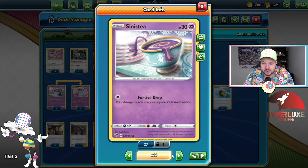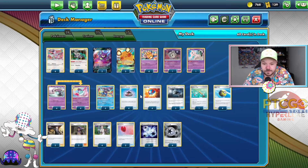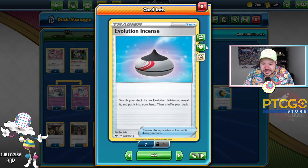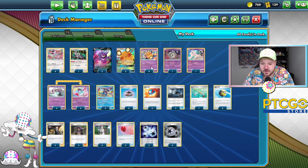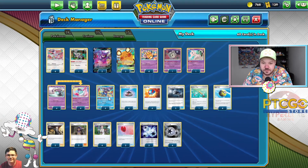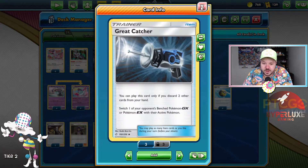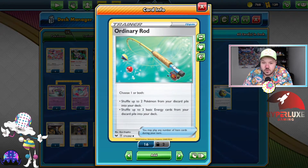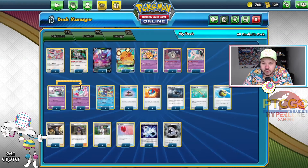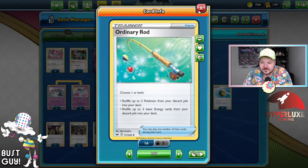Sinistea is here to evolve into Poltergeist. Poltergeist is here to do Mad Party, but T-Break is also a consistency crutch. Evolution Incense searches out some of these Pokémon. Great Balls and Quick Balls — since there are 28 Pokémon in this deck, Great Balls should hit almost every single time. Ordinary Rod is something I'm a little worried about — if we discard too many Mad Party Pokémon, we won't be able to get them back, or maybe we want to recover a Crobat or Dedenne GX. I think this is a necessary card in the deck right now.